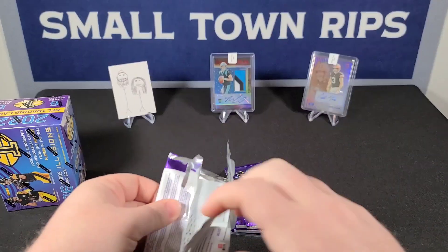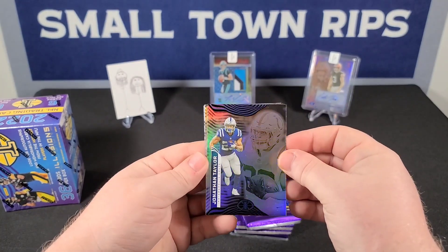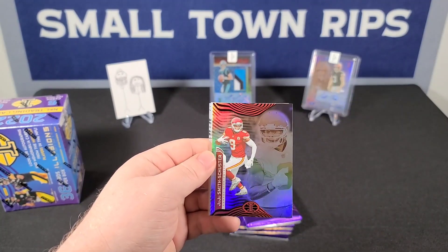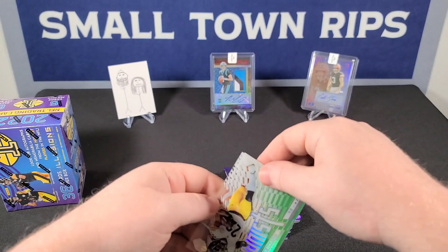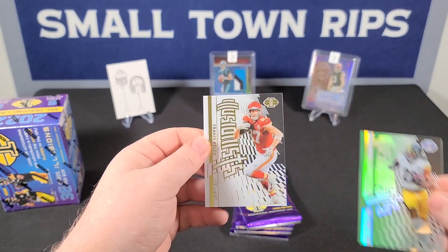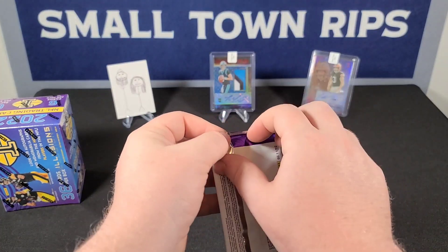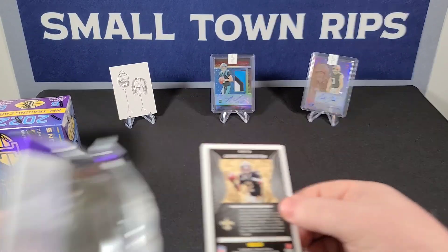Pack number two: Jonathan Taylor, Cooper Kupp, Tyreek Hill, JuJu Smith-Schuster — looks like we got two inserts. Our first one is the green parallel Illusionist, then the base Illusionist Travis Kelce. I think if the team colors were green like the Jets, it would color match better — though maybe not Green Bay either.